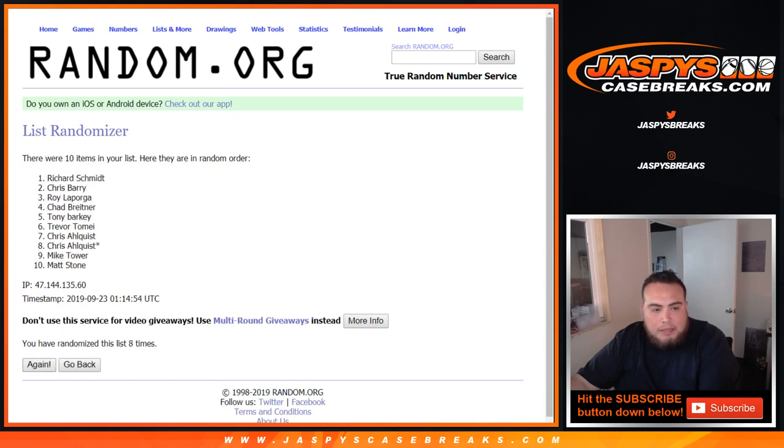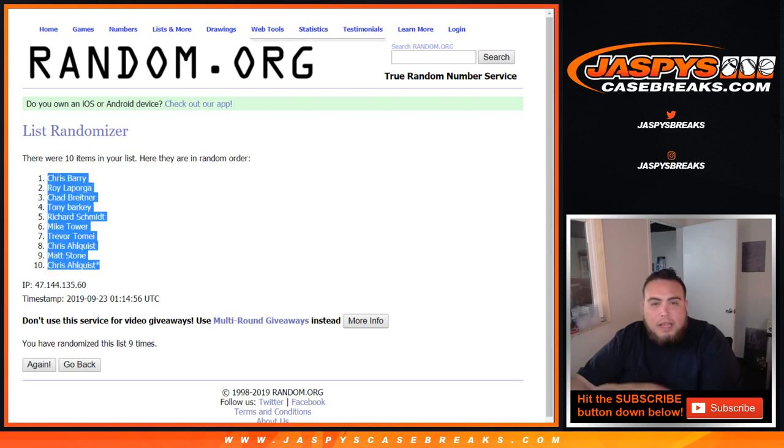9th and final roll — 9 times. Chris at the top. Got a Chris A at the bottom.